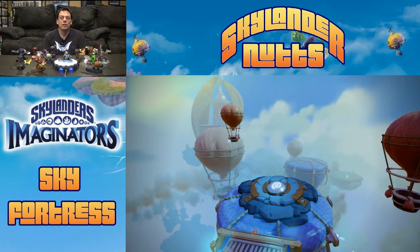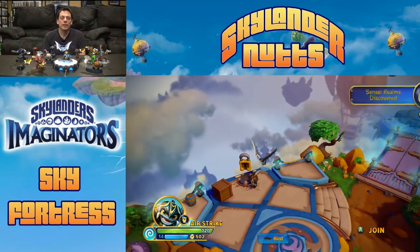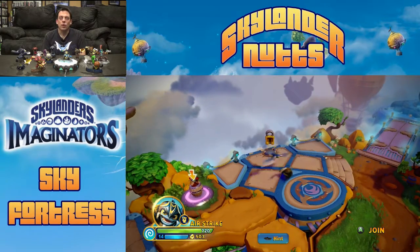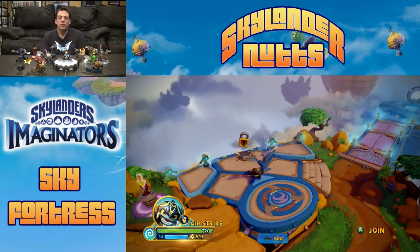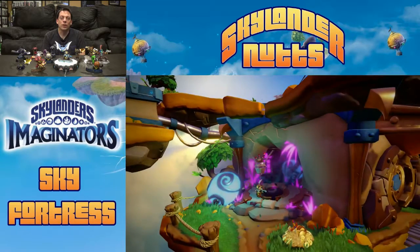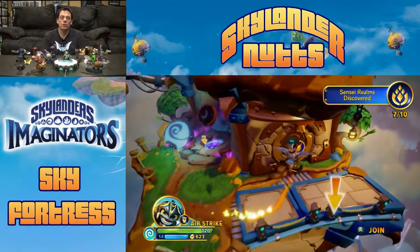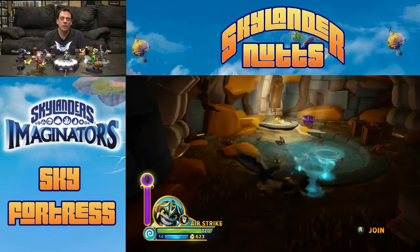Sensei Air Realm discovered! There's a lock here but that's actually for fighting the guacamole monster — it's not a real level. You can quit after you get all your stars for the Sky Fortress level and then come back here to get onto the battleship. There's also a little bomb thing, and we jump down to find the Dark Sensei Realm — Sensei Dark Realm discovered!